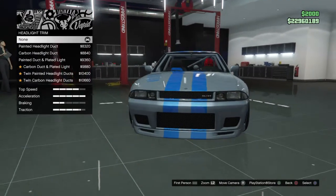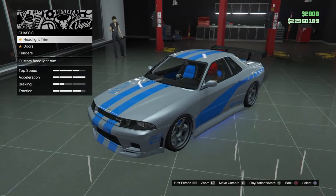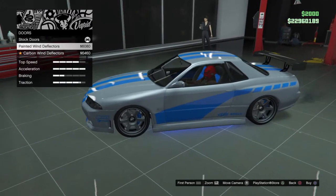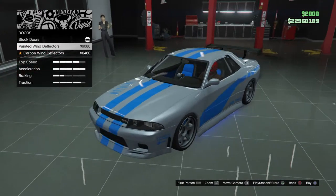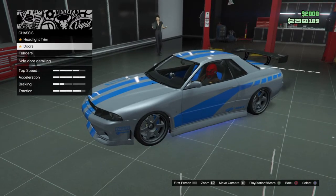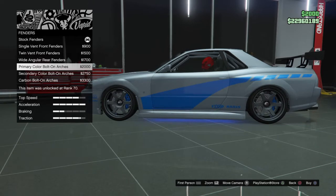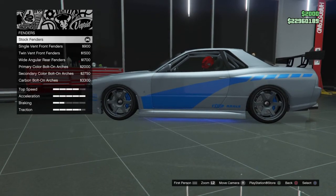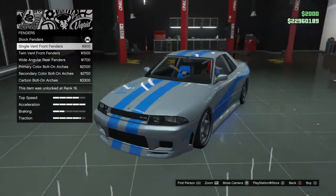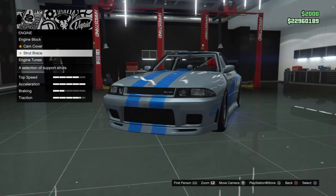For the chassis headlight trim, you want to get nothing because none of that is right. For the doors, keep those stock. For the fenders, keep the stock fenders because the Skyline didn't have any of these extra details. Keep that stock as well.